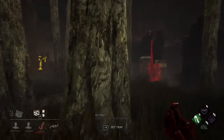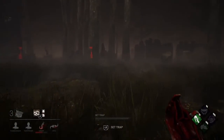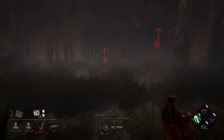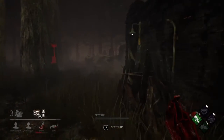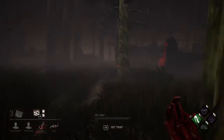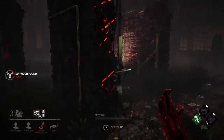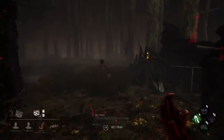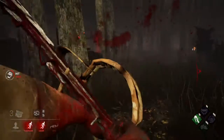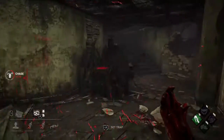She's still just hanging there. Let's take a look and see if we can find a generator being worked on. Alright, entity summoned — that means next time she's on the hook she's a goner. That's kinda nice. This generator sounds just about done — there's two of them. The other one got her off the hook. Let's at least get a hang out of this. I'm gonna find that one that's popping my traps.